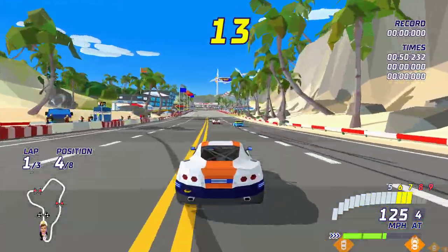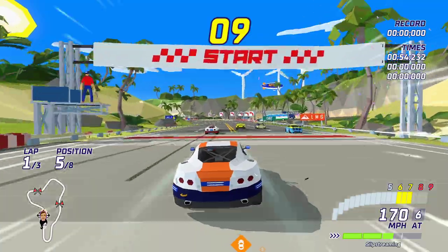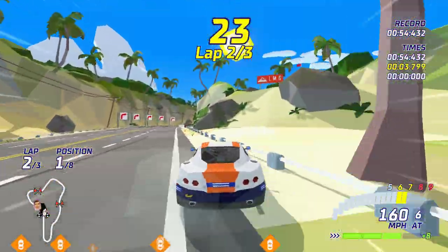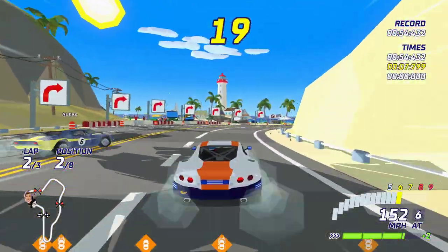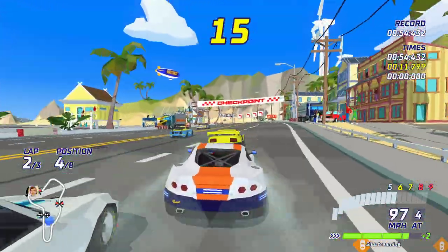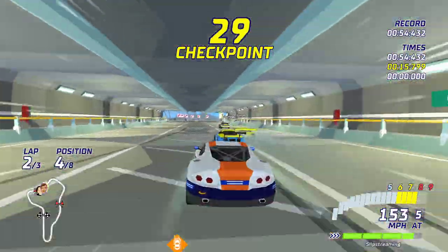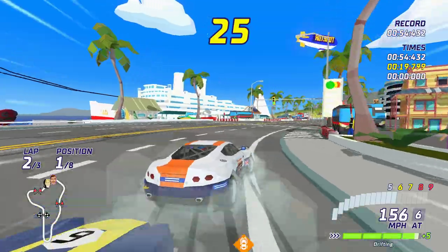As you can see in the bottom right, as we're doing drift we are picking up speed and also slipstreaming, which gains us boost — our boost meter is going up. Nearly got completely turned around there. If you get on the side banking you really do get quite slowed down, quite heavily.